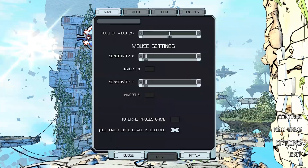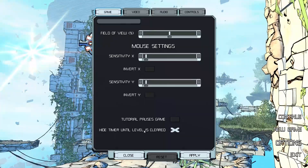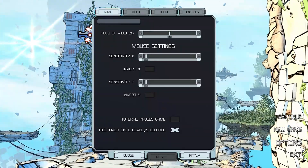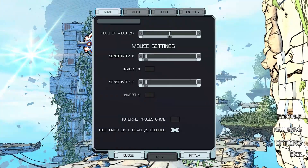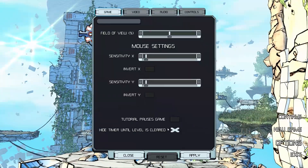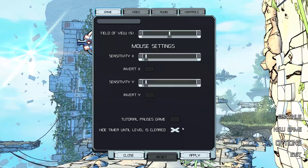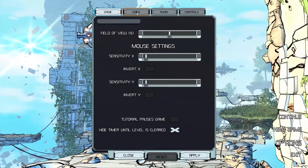There's also a 'hide timer until level is cleared' option, which is kind of nice. These levels are timed — typical action game stuff. But you can hide the timer so it's not constantly staring you in the face, because some people can get agitated with that. That's actually a really nice feature, and I didn't even think about it when I was first playing because it doesn't bother me.